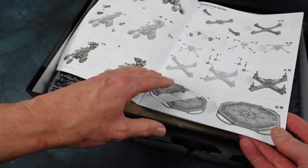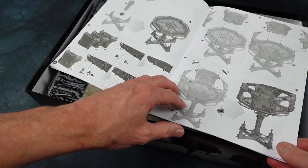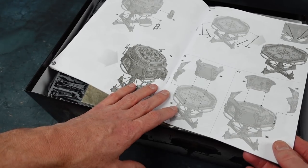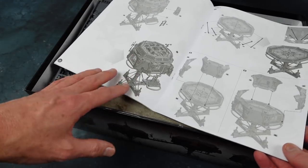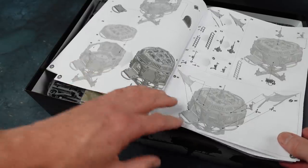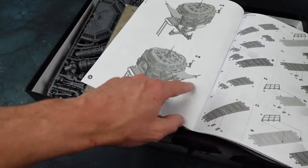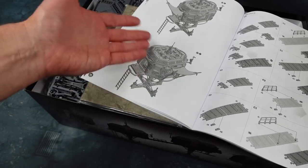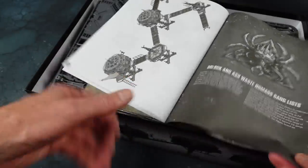You also get these hub buildings and terrain which are really nice — something a little bit different terrain-wise. These hab blocks are on stilts, and you can use them for all kinds of games. They're not so distinctively Games Workshopian that you can't use them in other games. I'm planning to use these in The Drowned Earth as well, where the building up on a stilt would be above the water. They've even got a Star Wars feel, with canopies coming out, plus various ramps and walkways.